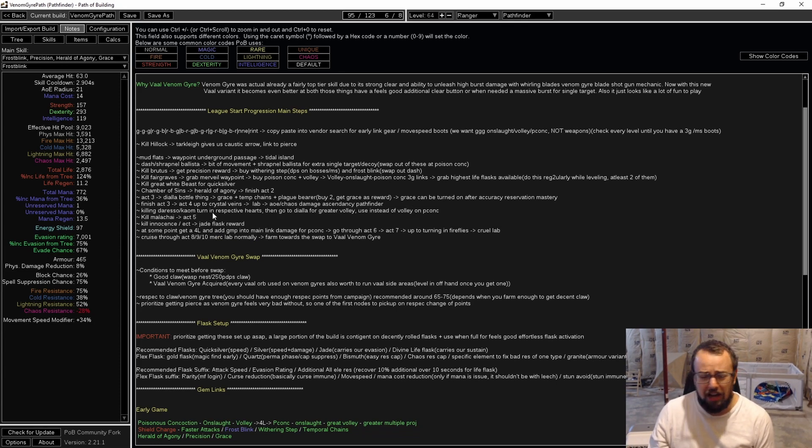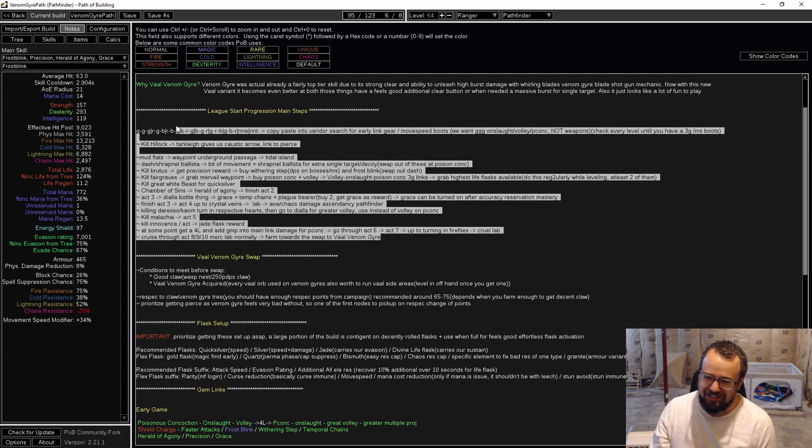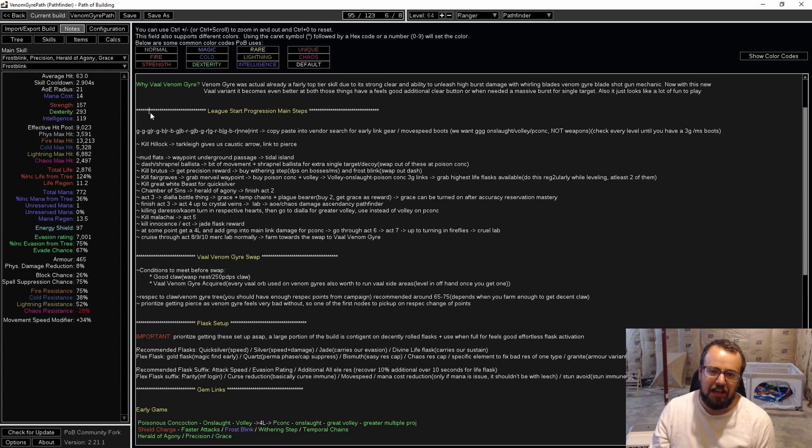I've done a lot of league starts on non-meta skills, and this is almost converting me — as somebody who usually doesn't want to play something meta, this is making me realize how good the meta players have it. That was some of the most disgustingly easy leveling I've ever had, on a character with fresh league start gear — complete trash — and it still just completely smashed the content. It felt like I had twink gear because that's how strong Poison Concoction is compared to your average skill.